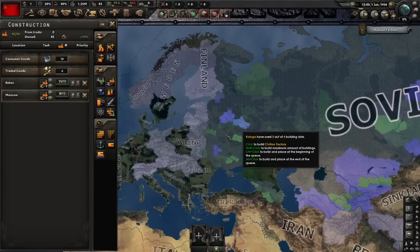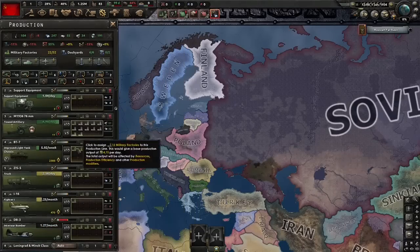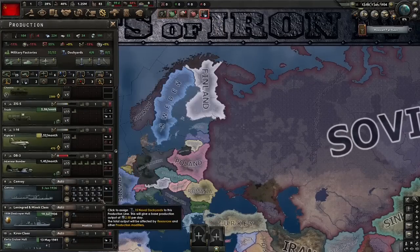For our civs it's going to be civ spam. For our mills, we're going to put 5 into the interwar bomber, reduce production of tanks and trucks, and the rest into guns. We're also going to spam convoys, because that's just kind of my thing with the Soviet Union.